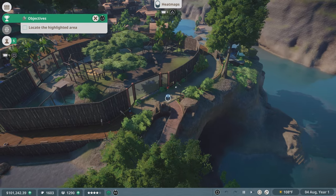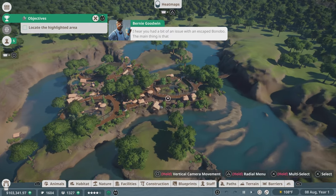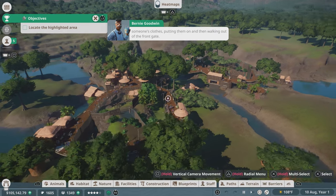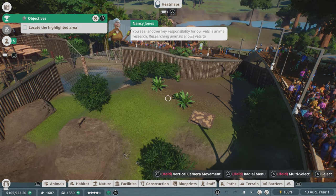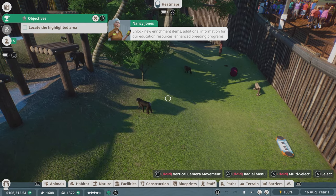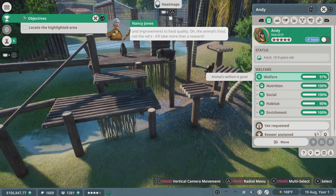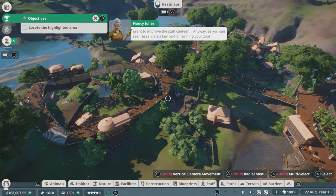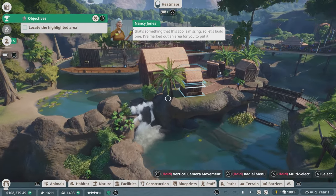I think Bernie wants a word with you. 'I hear you had a bit of an issue with an escaped bonobo. The main thing is that you dealt with it swiftly, and without the animals stealing someone's clothes and walking out of the front gate. Another key responsibility for our vets is animal research — researching animals allows vets to unlock new enrichment items, additional information for education resources, enhanced breeding programs, and improvements to food quality. Research is a key part of running your zoo. In order for a vet to undertake research, they require a research center, and that's something this zoo is missing. So let's build one.'